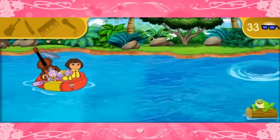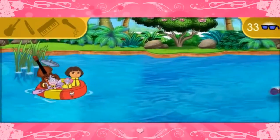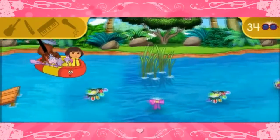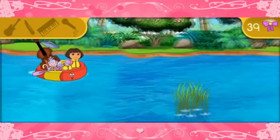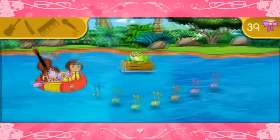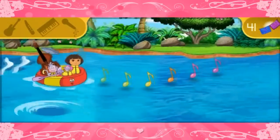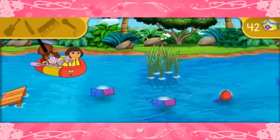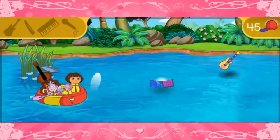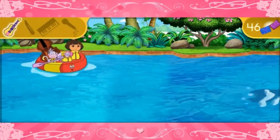Press the up and down arrows on the keyboard to help steer Tico's nutty raft. You're doing great! The music is going faster! It's a faster tempo! We've found the guitar! The guitar has six strings! We strum or pluck the guitar to play it.